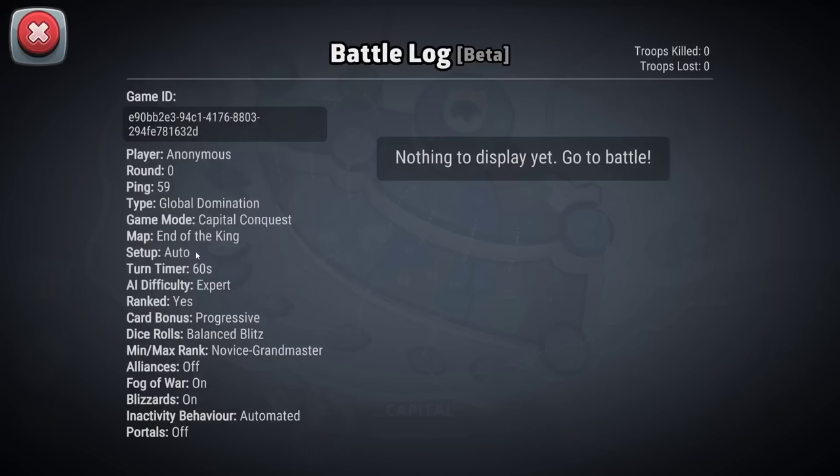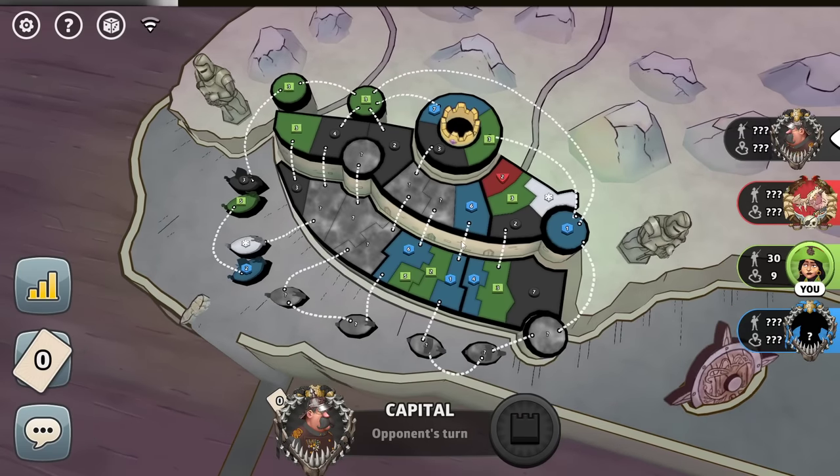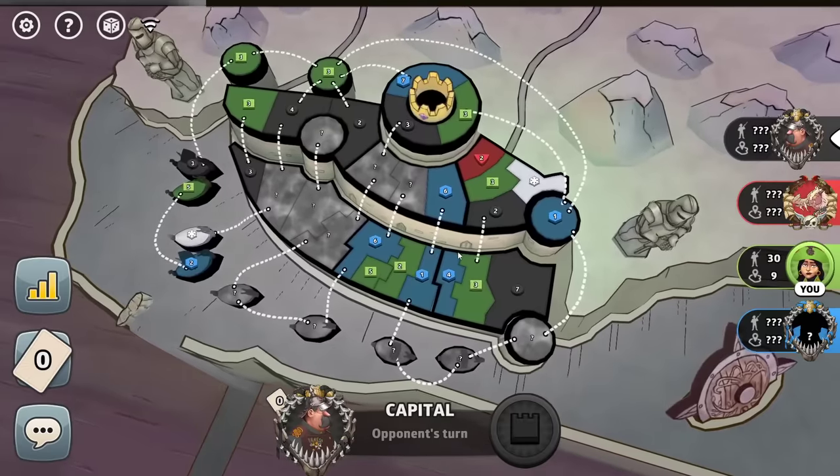I never played this map before. What is this? This is End of the King. Somebody else holds for the lobbyists. Four players. I believe it's Capitals Progressive. We're so, so very, very zoomed out.